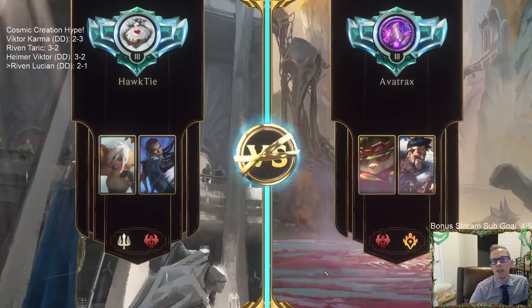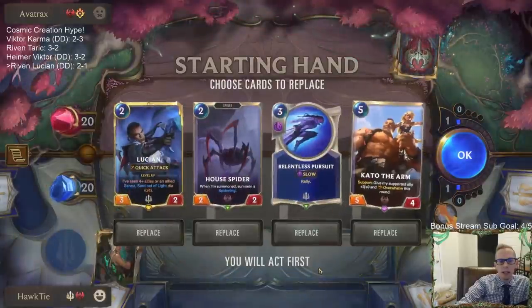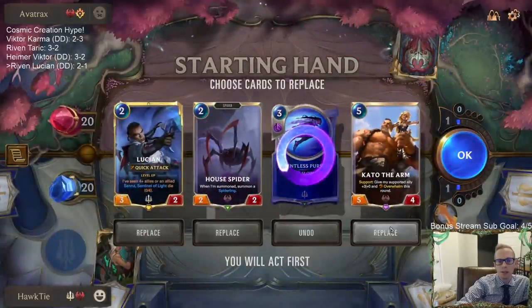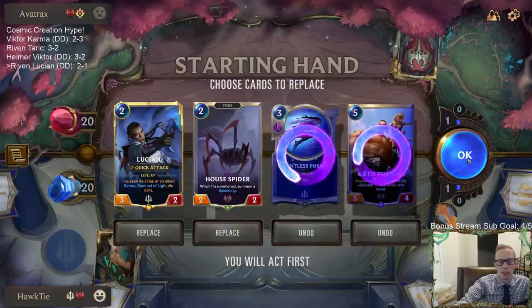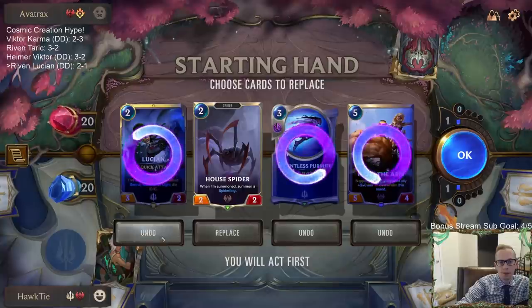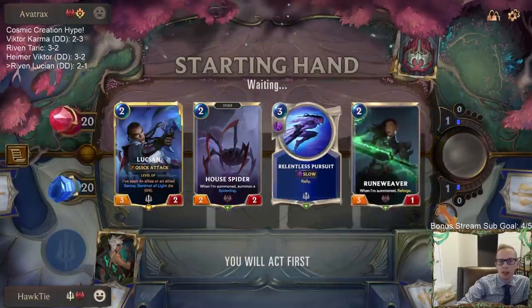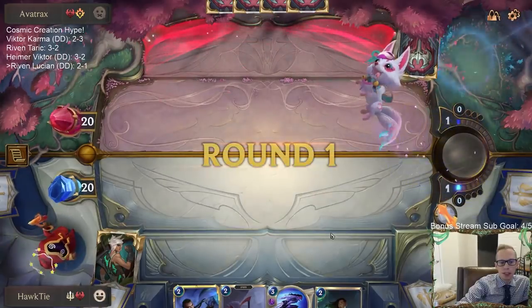All right, playing some burn — Draven/Jinx team. This would be good to have House Spider and Grand Plaza. What about Lucian? Maybe I don't need Lucian... no, we'll keep Lucian. I don't love how Lucian — the Mystic Shot doesn't really block.